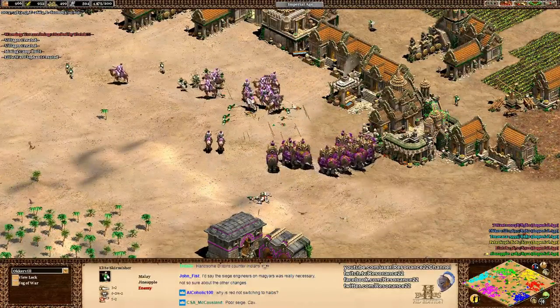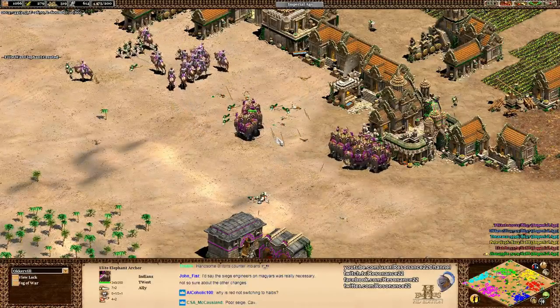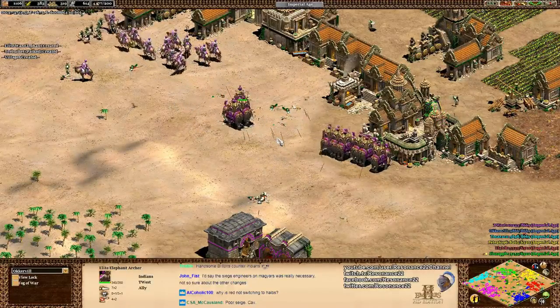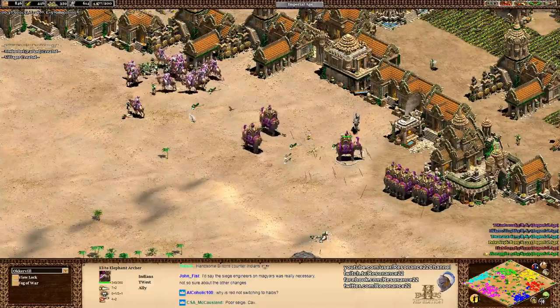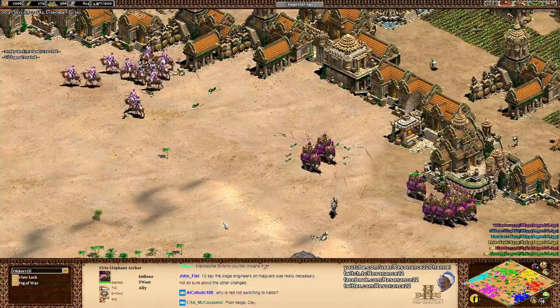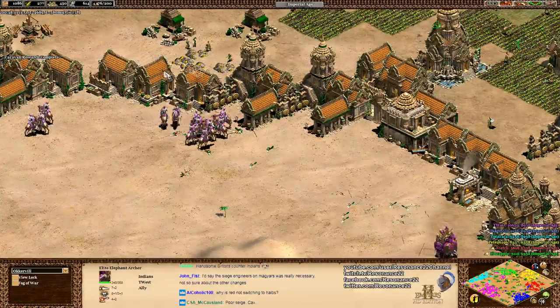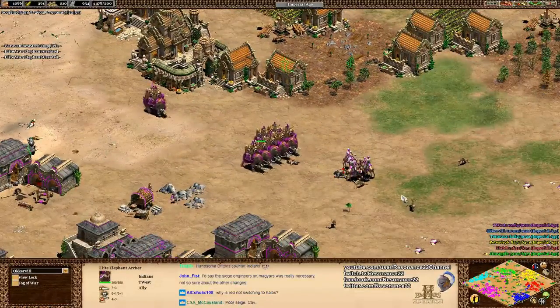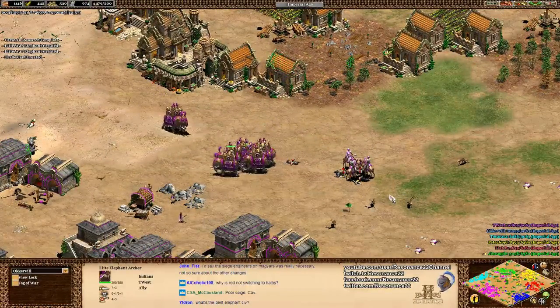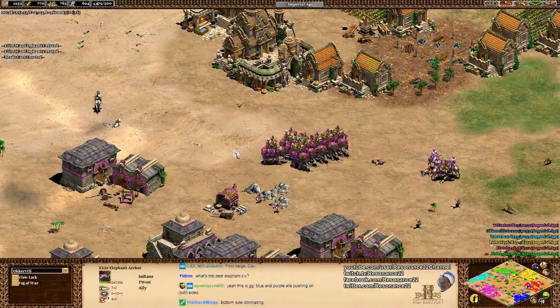The Elephants are just pouring in. On the other side of the map, Kanye Twist is pushing in with an army of Elephant Archers - 350 HP on these bad boys. It's worth noting that the Elephant Archer does not have an attack bonus versus Halberdiers. This is important because otherwise Halberdiers would not be as good of a counter. They're still not that great, but if you have ranged units at the back like Elite Skirmishers, Bombard Cannons, etc., you can take this army out.